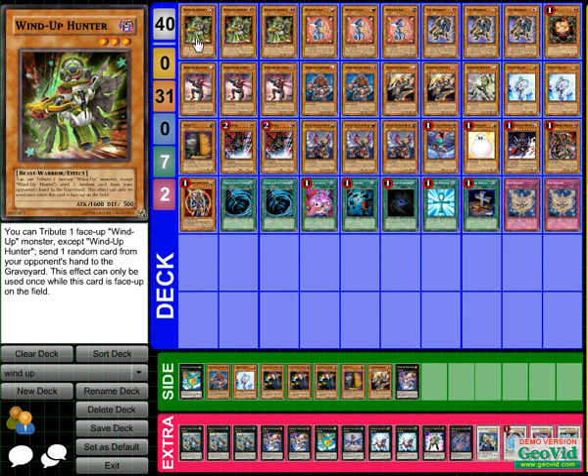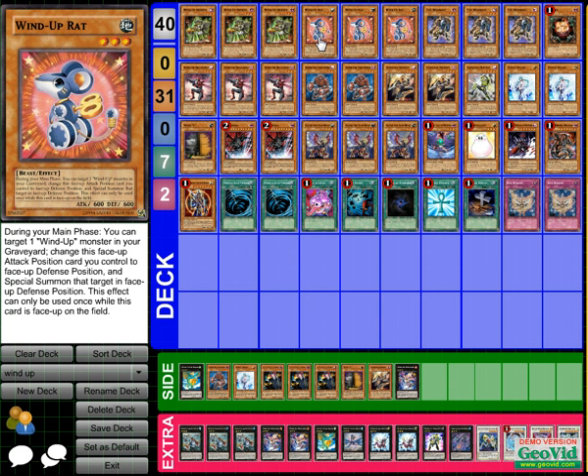One of the main cards in here is Wind-Up Hunter. He's the one that drops your opponent's hand. You don't have to worry about mostly any deck, because dark world would have been a problem, but he says send one random card by tributing a face-up Wind-Up except himself. So this sets up so many combos where you drop your opponent's hand and then hit them for some life. Three Hunters is required.